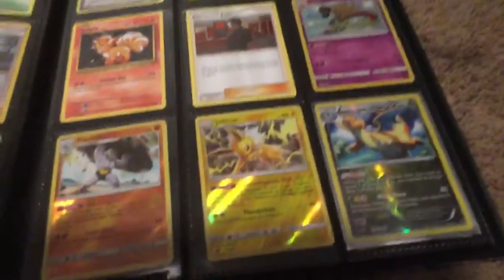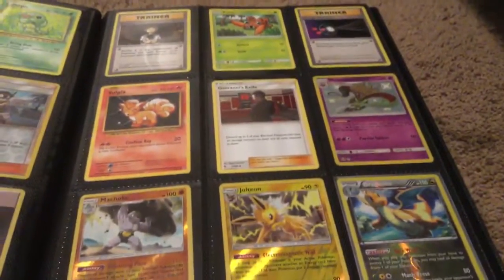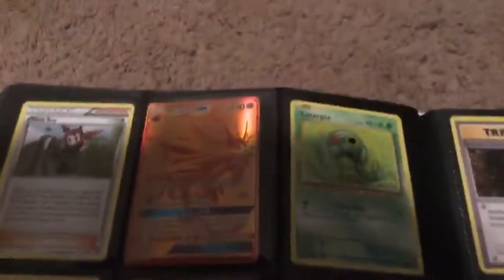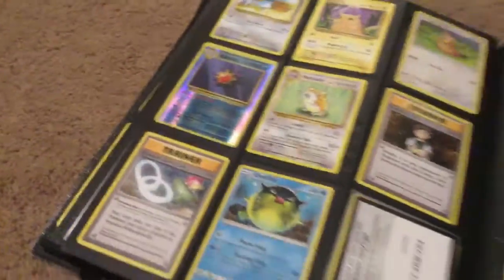We have Dragonites, we have Jolteon, Machomp, another Giovanni, and then all that stuff over there, then we have that stuff, and energy, and we have a golden Galea - just wanted to show you that real quick - then we have this stuff, that stuff, that stuff.